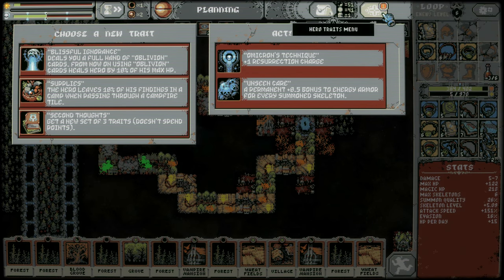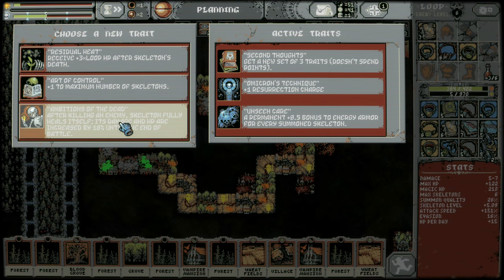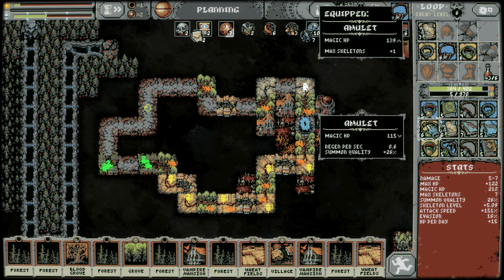Okay, full hand of oblivions — tempting. 10% of findings — no. I think this is a trap because there's nothing I want to oblivion right now — I guess maybe some training dummies at some point. Maybe. Let's get three new traits plus one skeleton — yeah, I'm happy with that.